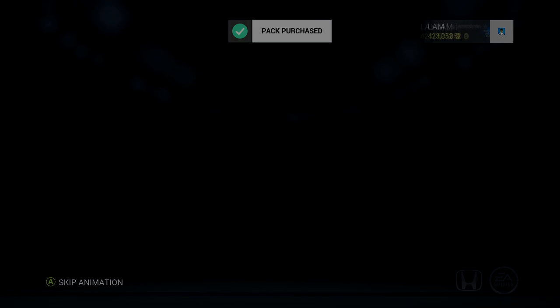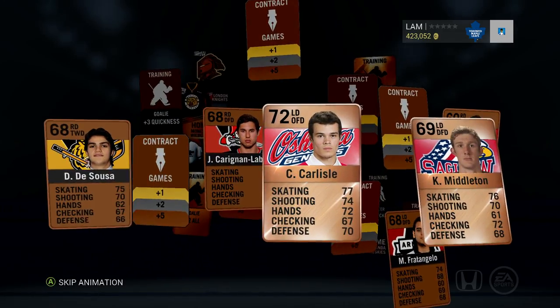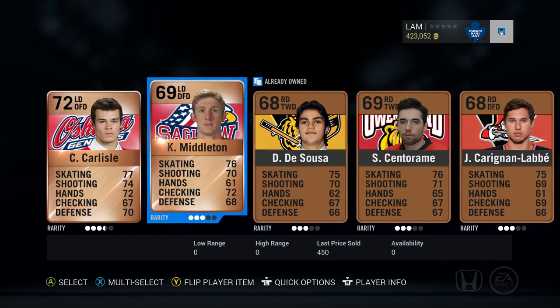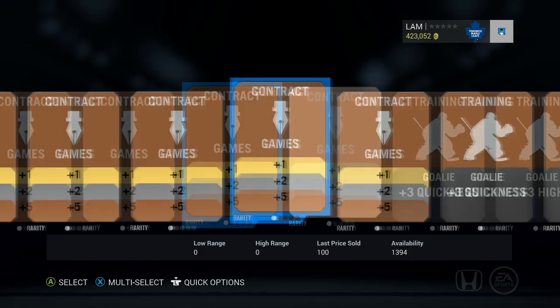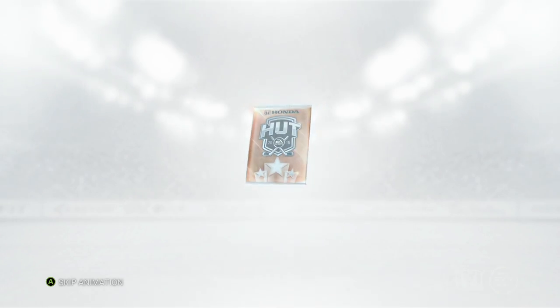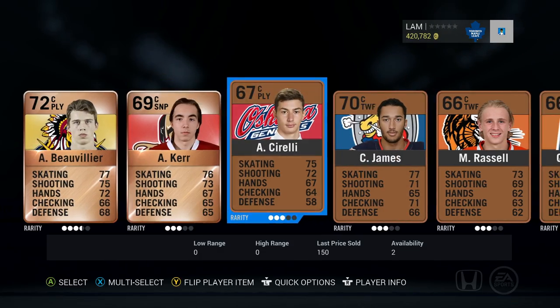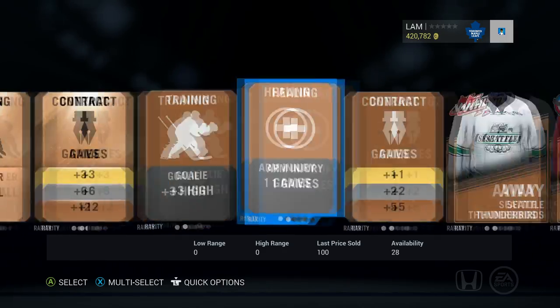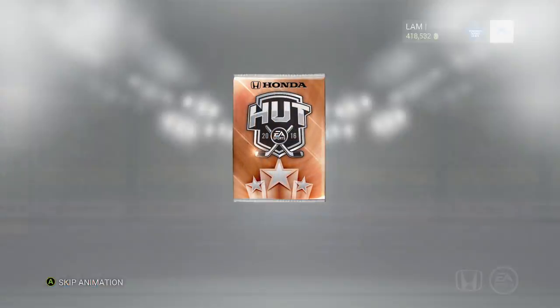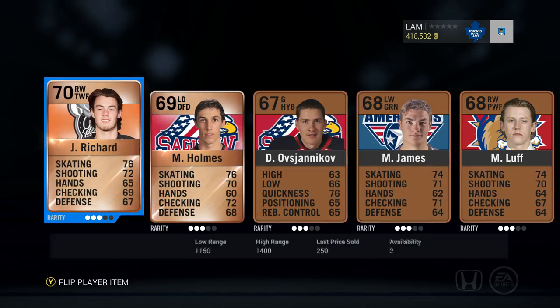Hey, what's up guys, welcome back to another season of HUT Roulette on this channel. I know a lot of you guys have been asking for this series, so once again I'm bringing it up for the start of NHL 16. If you're new to the channel or you don't know what HUT Roulette is, the series is essentially buying players randomly from the market and using them in my ultimate team. I start the series off with a full bronze team, show some bronze pack openings, and play games online in divisions.